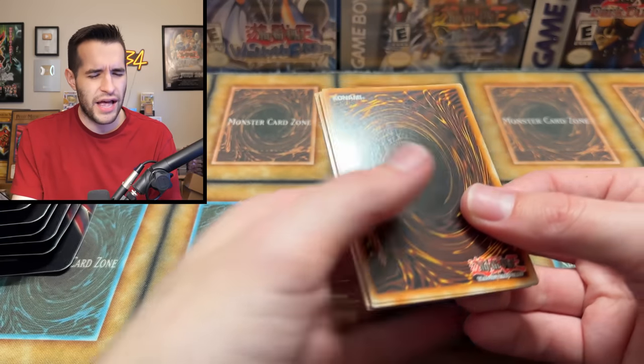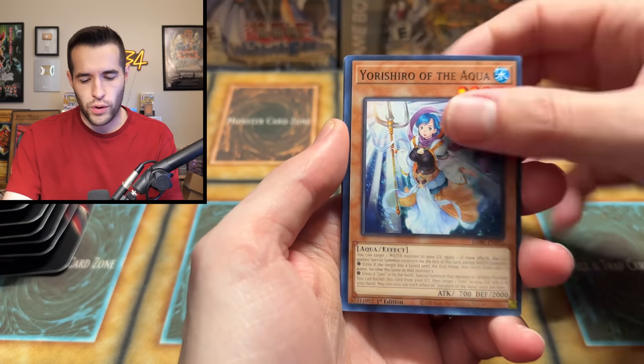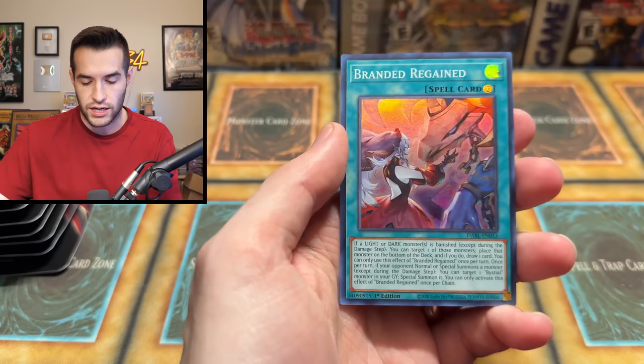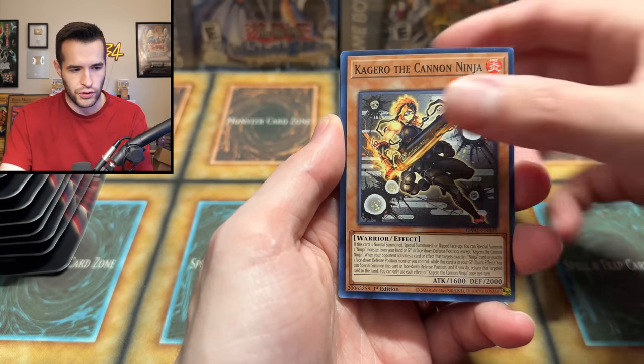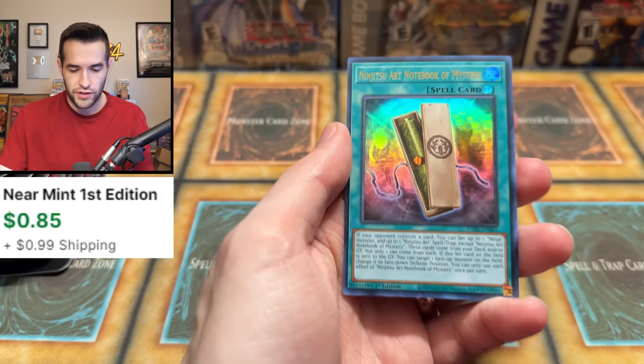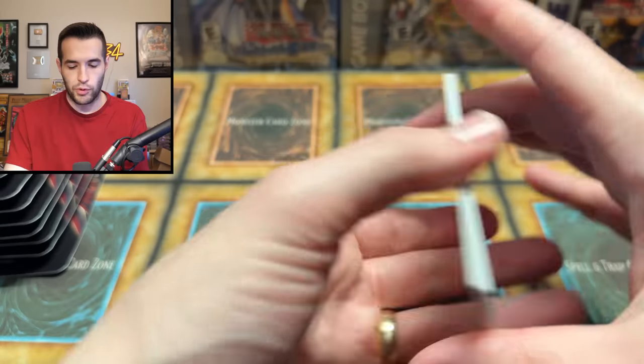Opening packs — Darkwing Blast. Darkwing... what's the wing stand for again? The wing Pegasus, the dark wing attack, the Pidgeotto... it's not coming to me. What are we doing this opening for again? There must have been a card I wanted in here. Maybe it has something to do with the dark part — Dark Magician? Is Dark Magician in here? Tilting Entrainment, there's another one. We are getting the bad Ultras right now. There's a couple of great Ultras — we got Fenrir, we got Unicorn. Maybe we'll actually pull them in a second.